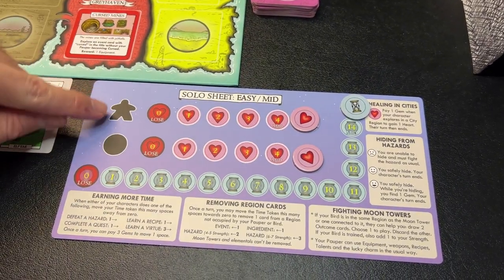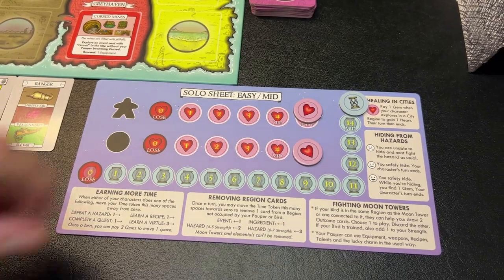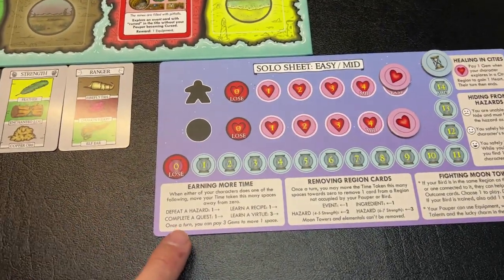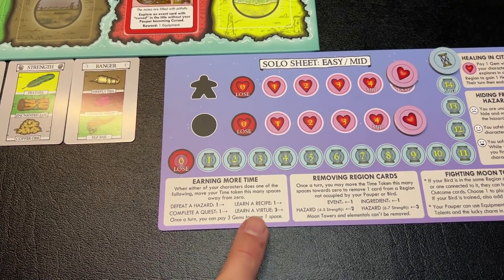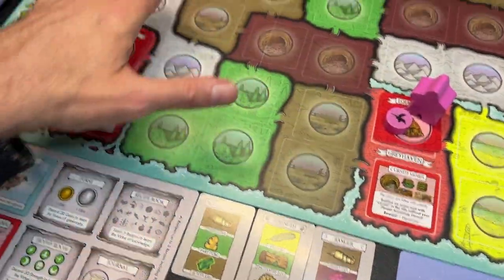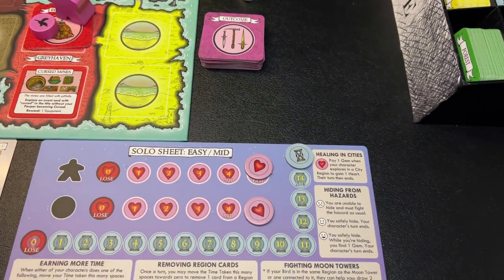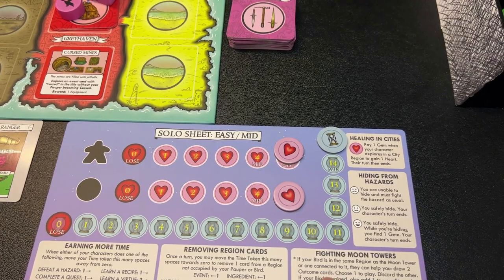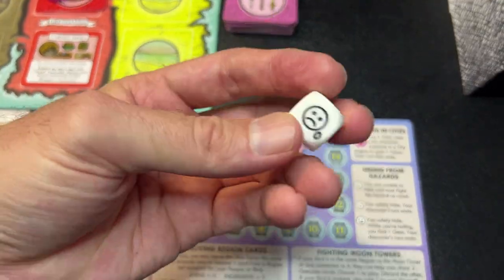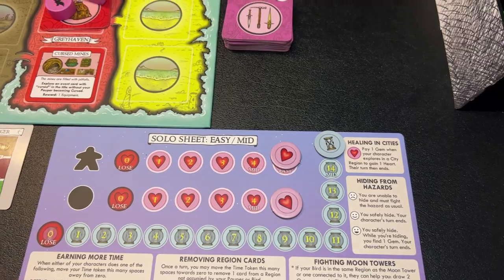I'm playing the solo mode on easy. My pauper and my bird each have five health. I lose the game if either ever goes down to zero health. I start on 15 time and also lose if I reach zero time. You can earn more time by defeating a hazard, learning a recipe, completing a quest, or earning a virtue. You can also spend time to discard hazards from the board. There are special rules for fighting moon towers — your bird can help, you can hide from a hazard by rolling the die and lucky charm, and in a city you can pay a gem to heal your character or bird.